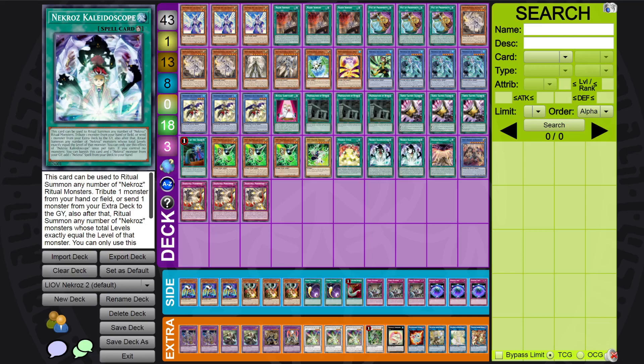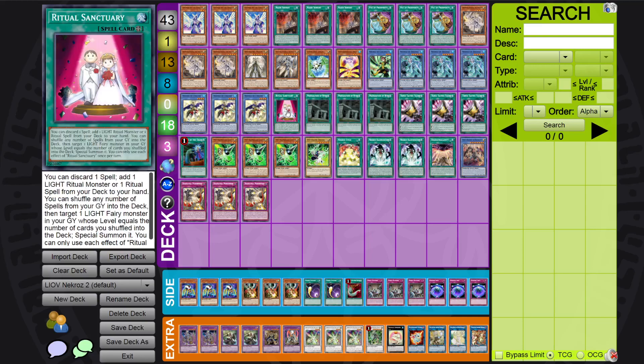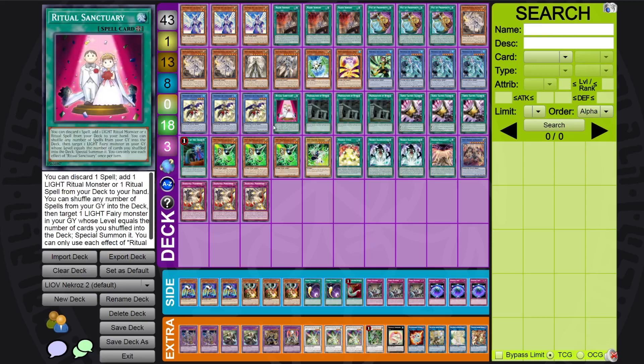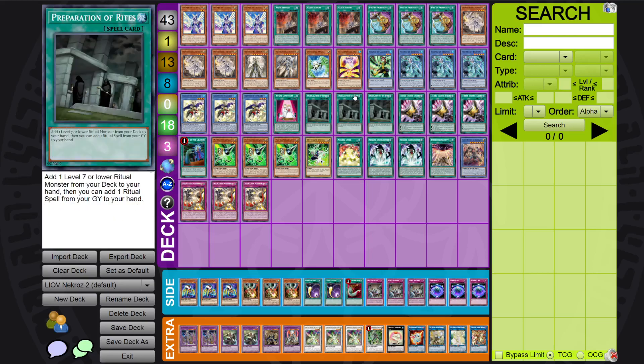We are running Ritual Sanctuary for the combo. Diviner is still really nice with this combo. Ritual Sanctuary can just — I have had games where I've resolved Nadir's Servant four times. Imagine resolving Nadir four times. That is just absolute insanity.